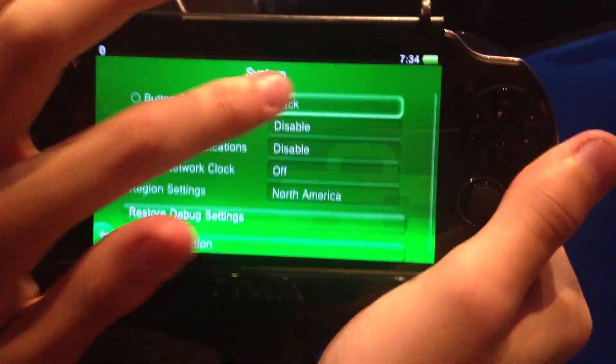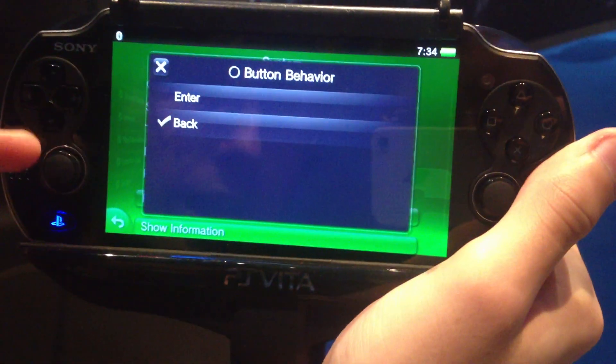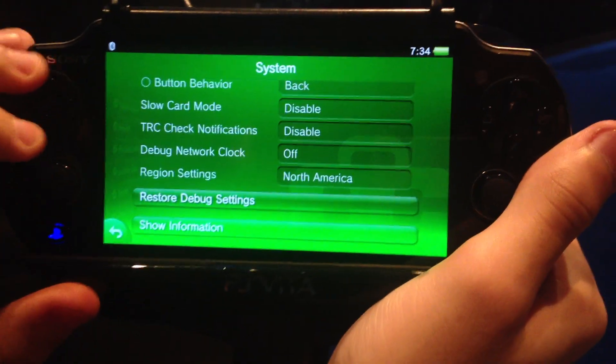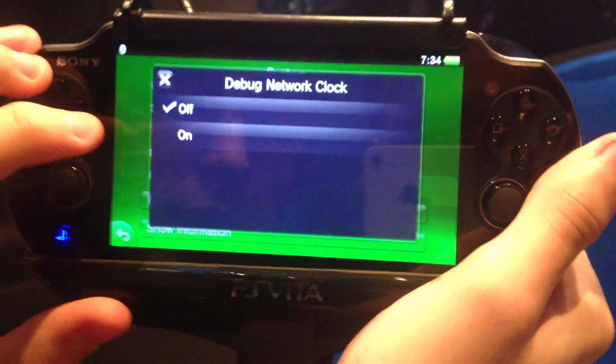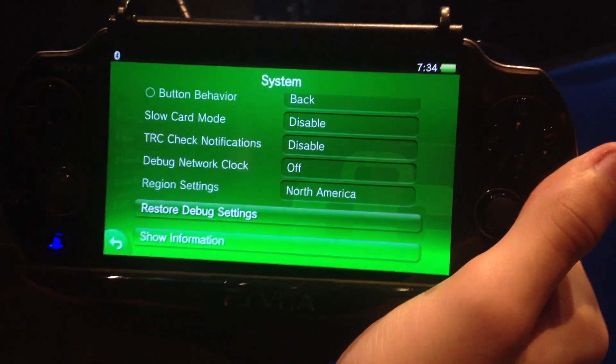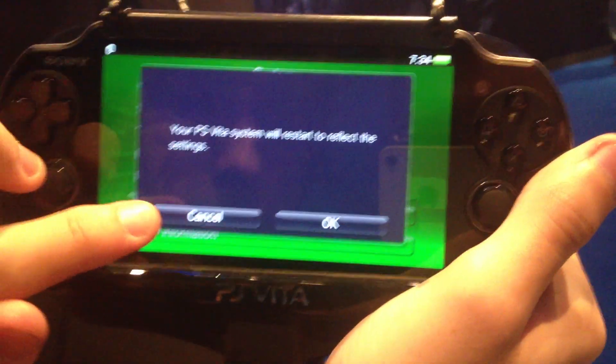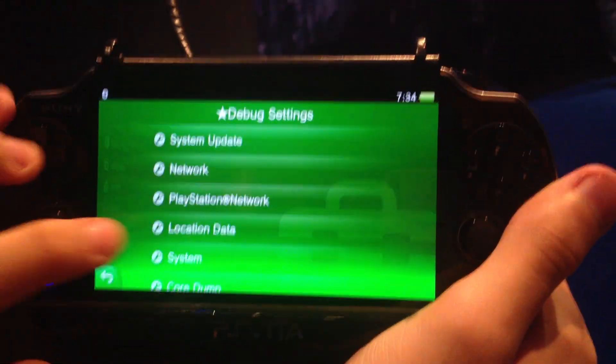Under system, there's button behavior for behaving like a Japanese or European PS Vita. All the other stuff was already available in the previous debug version. This region settings option seems to be new. I'll change it to Europe — actually no, I won't, because the Vita would restart.